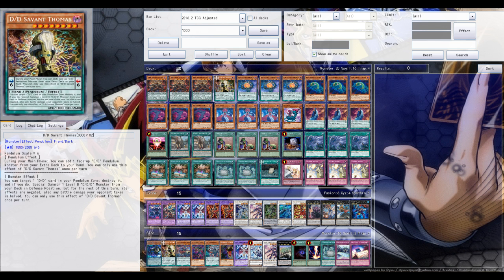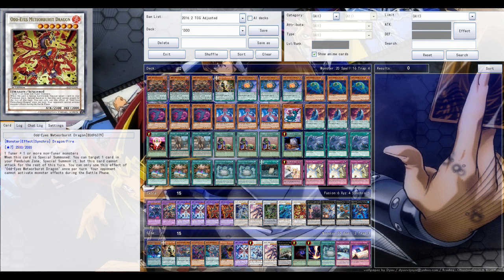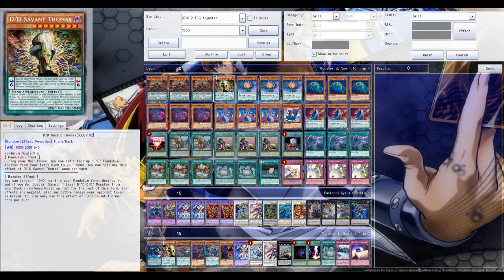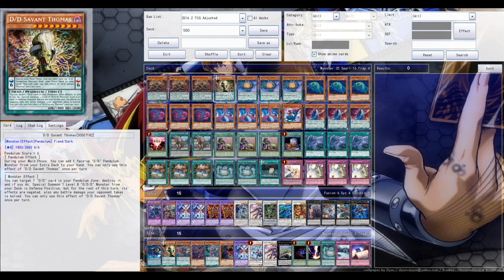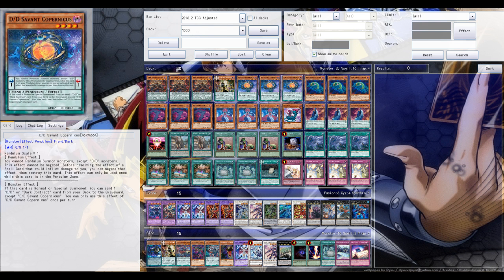Thomas is perfectly fine as a one-of in the deck. You can't really rely on it too much, but it's in the deck to maybe search for or send to the grave — kind of like your Copernicus, just to have it as an option. Meteor Burst and Thomas don't really go well together, since Thomas requires a Pendulum monster in your Pendulum Scale, while Meteor Burst will most of the time Special Summon your Ragnarok, and those don't work together. So if you can't go for Meteor Burst, Thomas is an excellent option, and vice versa.